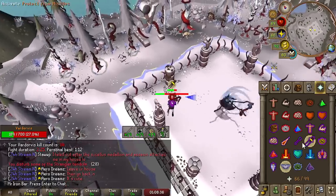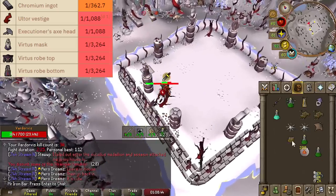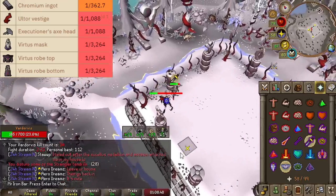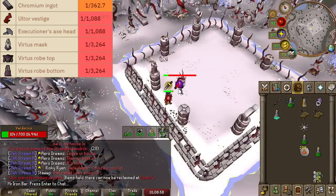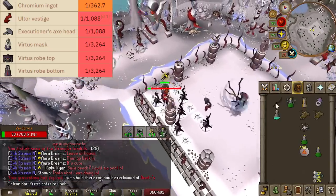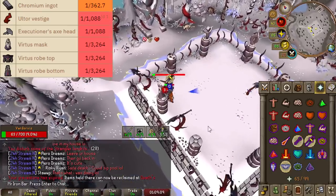Next we went to Vardavis, another melee-only boss where slash weapons are dominant — most notably Scythe, the Fang, and Blade of Saeldor or Whip. This guy has melee attack variations; he can summon spikes you must avoid if not next to a wall, stun you forcing you to click blood clots on screen or take massive damage, and the arena has flying axes throughout the fight. He also spawns a head that shoots a ranged attack disabling prayer if not prayed against.